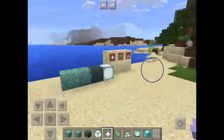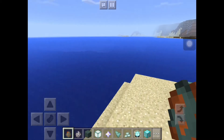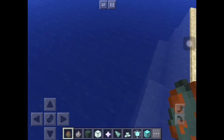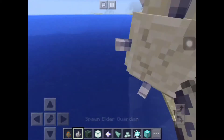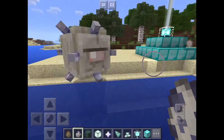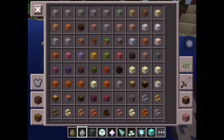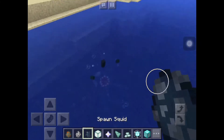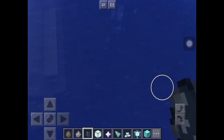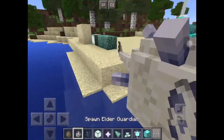Now for some of the new mobs. There's the guardian and the elder guardian, which is basically an older one — absolutely amazing. If you get a squid out, they will actually attack the squid and ink will be flying everywhere. I'll put one up here so you can see their little lasers from the eyes come out.